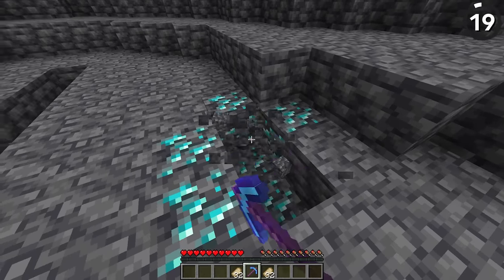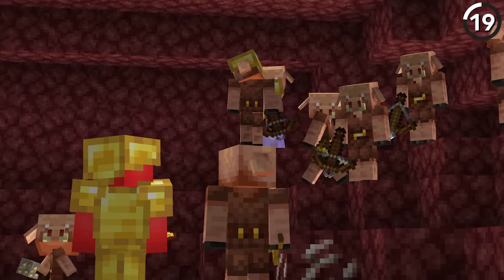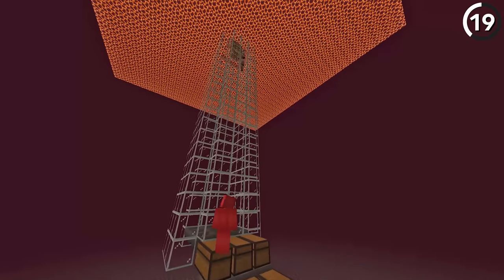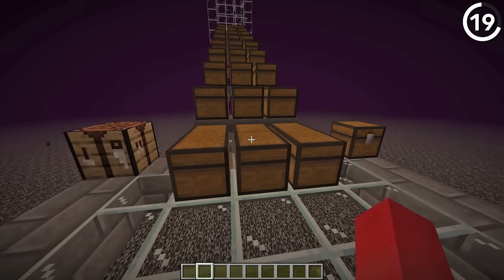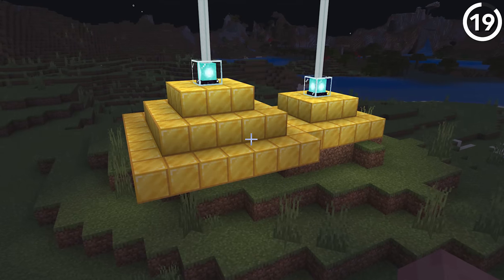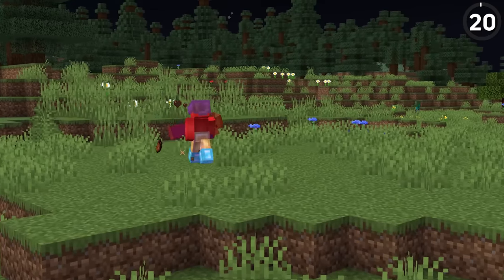While everyone else worries about getting rich off diamonds, there could actually be more benefits to building a gold farm. With things like piglin bartering, gold has many more uses than diamond. If you're able to build an insanely fast gold farm, you can monopolize that gold quickly. All of a sudden you won't just look rich — you'll also feel rich with all the other stuff you're getting through bartering. And an all-gold beacon? We can safely call that a flex.